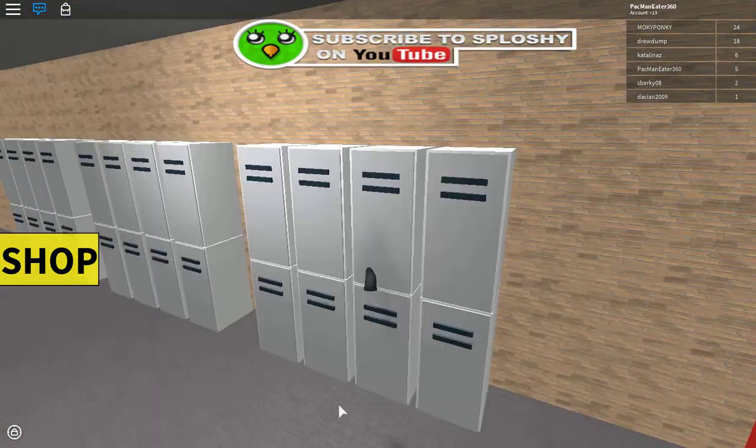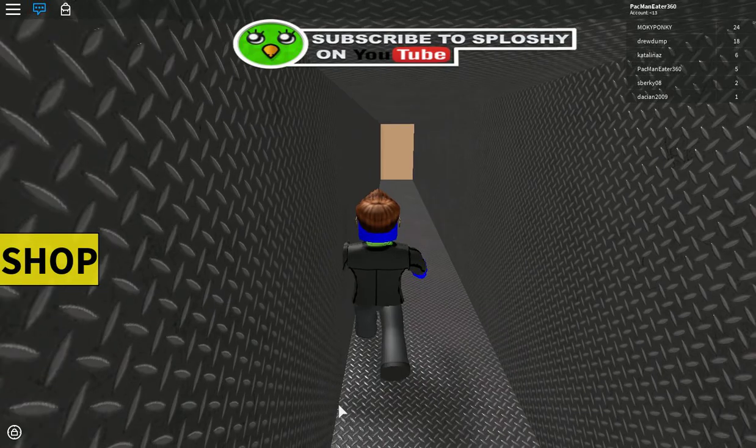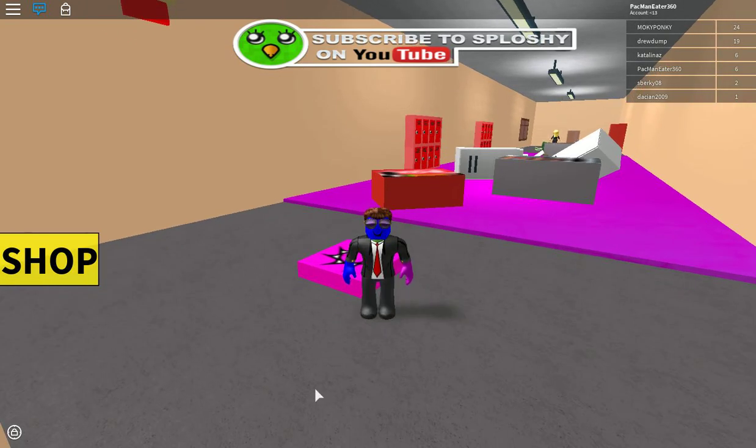You have to go through this locker to escape the school lobby. Then you kind of have to jump that way, towards that way. Some of these are kind of tricky, but that's pretty much it.